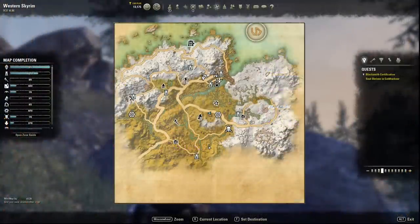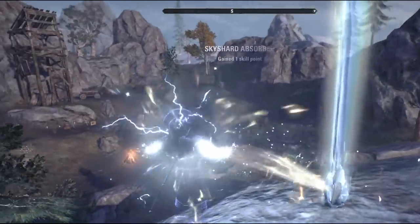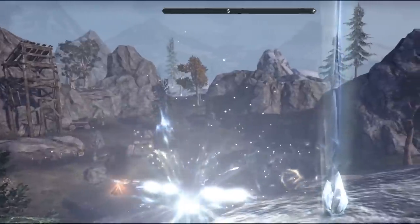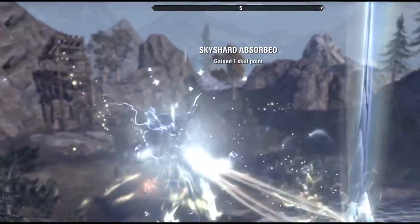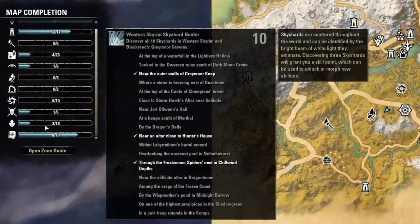Tip ten: find and collect all the sky shards you come across. Sky shards are scattered around the world of ESO and each zone has about 10 to 15 to collect. For every three you find, you get an additional skill point to improve your character. You can find maps and add-ons online to make finding them easy.